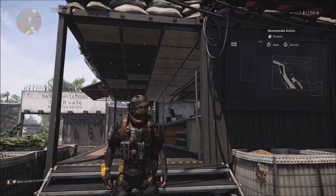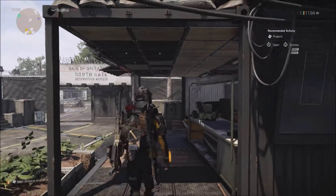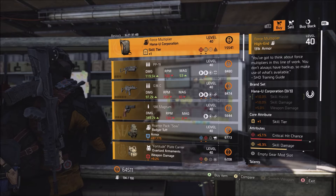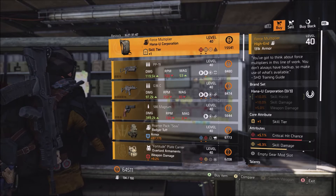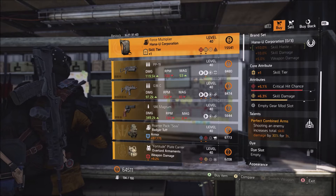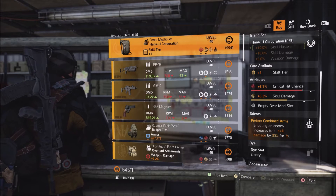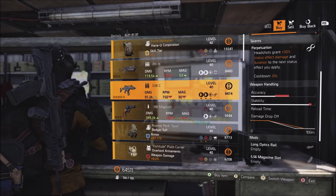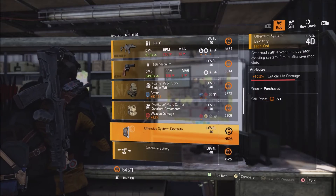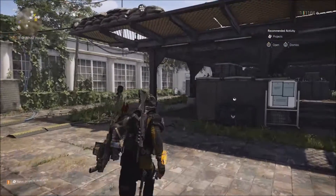Hey guys, Jacob here. It is April 19th, 2022 — this is going to be this week's vendor reset. As usual, we're starting at the base of ops at the front desk vendor. This week they're selling the Force Multiplier — this is the Hano Yu Corporation with perfect Combined Arms. If you're trying to collect all the named items or just build out Hano Yu pieces, I would recommend picking this up. No max rolls at the front desk vendor this week.